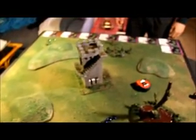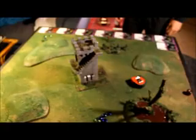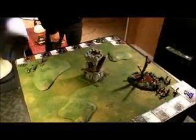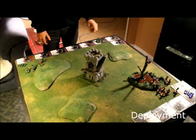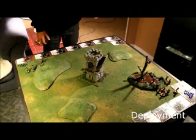Josh is taking Bodyguard as a secret and Kill Protege on Taylor. I'm taking Eye for an Eye and Kill Protege on Bad Juju. We have 8-inch corner deployment — I'm in this corner, Josh in that corner. It's all soft terrain except around the tower, which is hard cover.